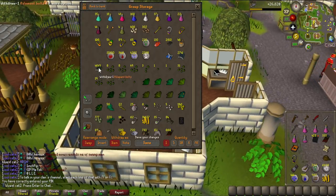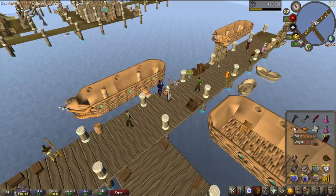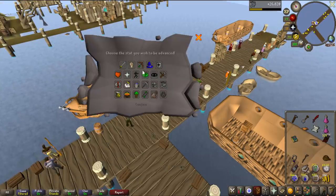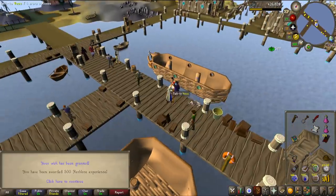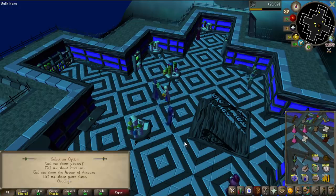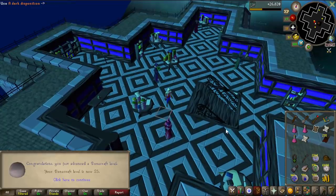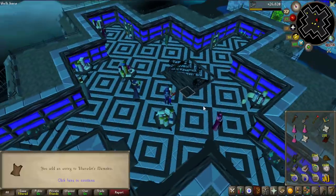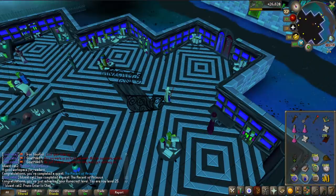Client of Kourend completed, and also some experience lamps we can put on Herblore — 500 each, so 1k free experience. Not too bad. And the Ascent of Arceuus quest is completed as well — 500 Runecrafting and 1.5k Hunter experience, some coins, and a memoir page. What these pages allow you to do is add them to a book, and that lets you teleport to this specific area if you charge the book.